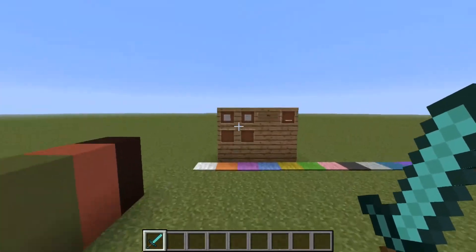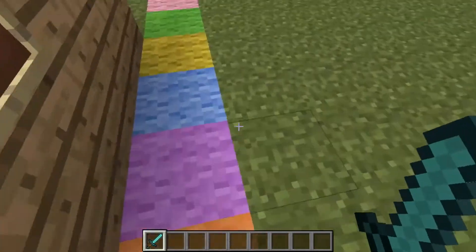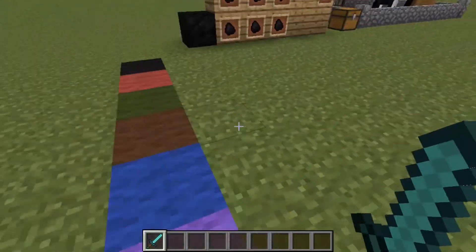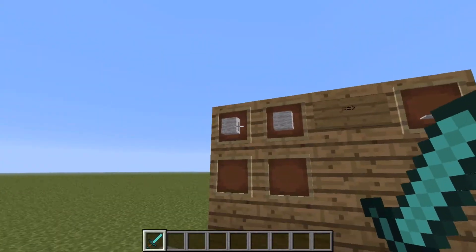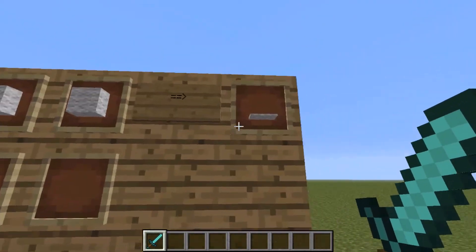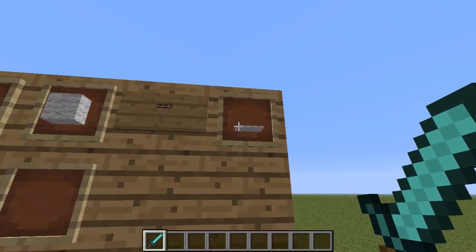Moving over to here, we have carpets. These are sort of nice — I like to call them half slabs of wool, because that's basically what they are. You craft them with two wool, and you will get three carpets.